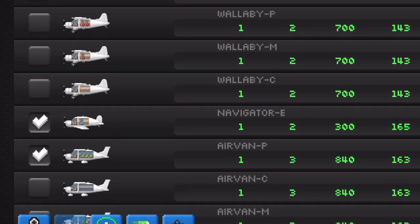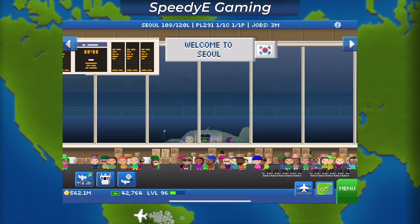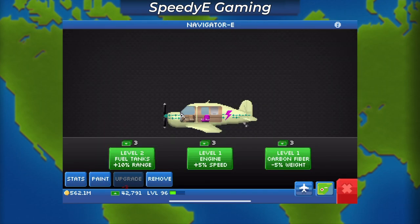The one stat difference I did notice is that it has half the range of its fuel-based counterpart. Lucky enough for me, a viewer already had the Navigator-E and lent it to me to test out for this video.